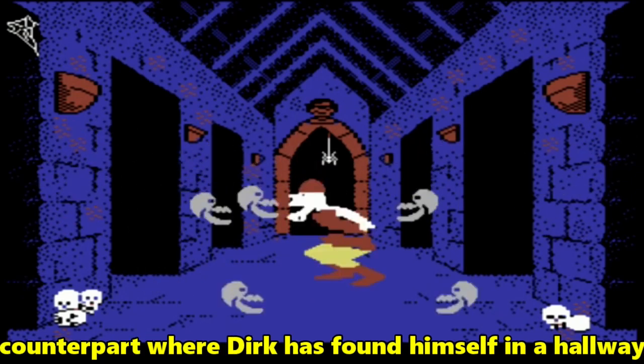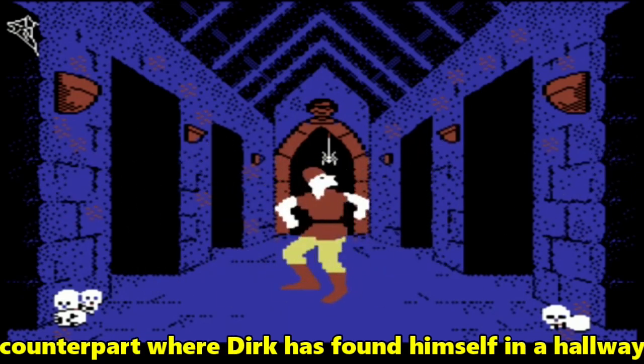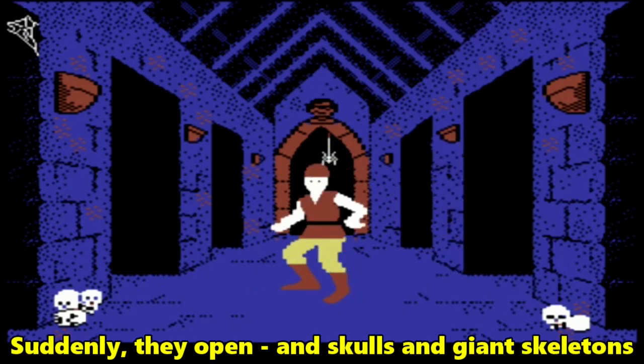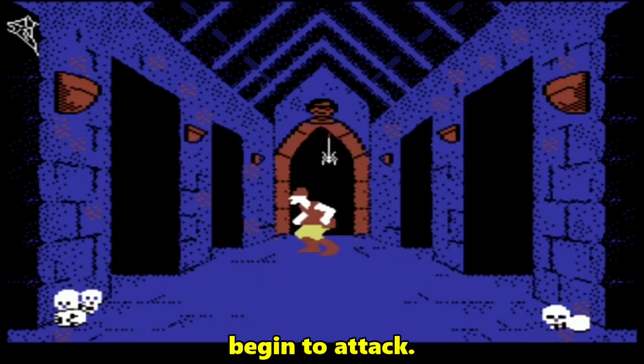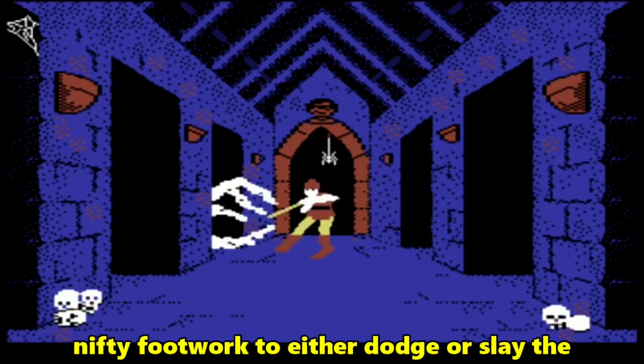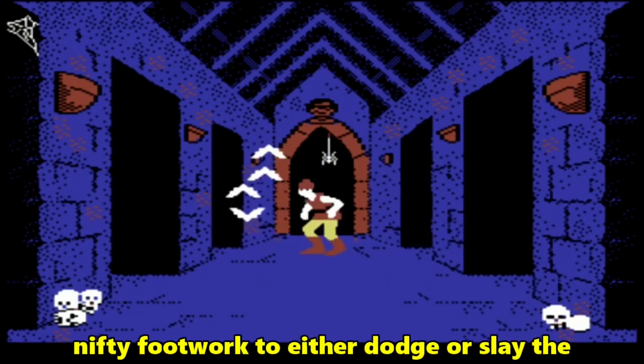The skull hallway scene is similar to its arcade counterpart, where Dirk has found himself in a hallway with doors on either side of him. Suddenly they open, and skulls and giant skeletons begin to attack. Here you must use your trusty sword and some nifty footwork to either dodge or slay the marauding undead.